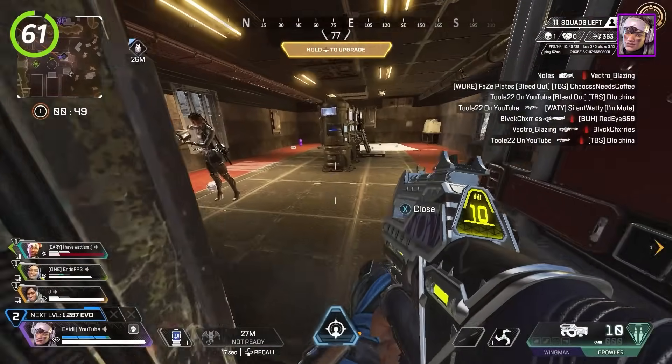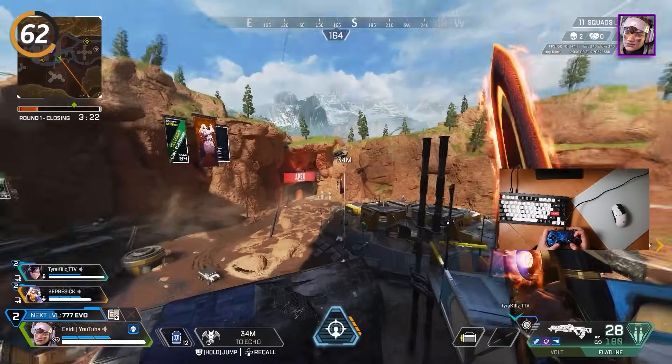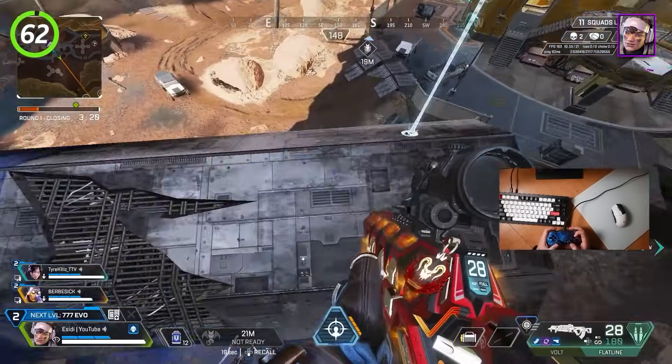Similar to Pathfinder's grapple, you can instantly come down when using Echo by hitting your crouch button.